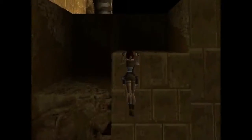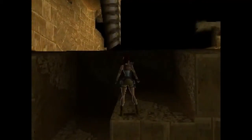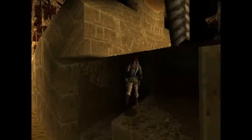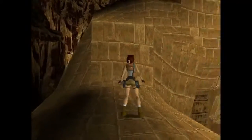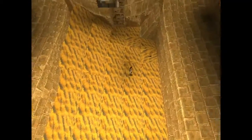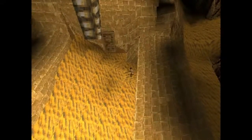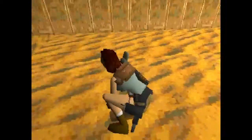Unless we can do it from here — I don't think we can. Can we climb up from here? We need to do it from that side. That's kind of an awkward angle. Hitting look cancels those camera angles if you get stuck in one.